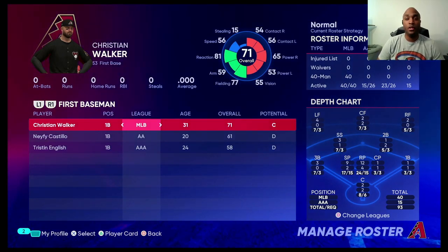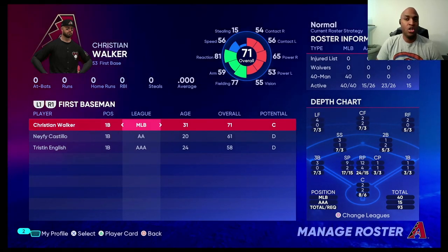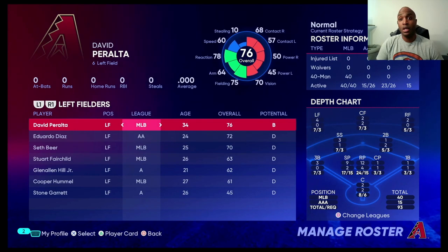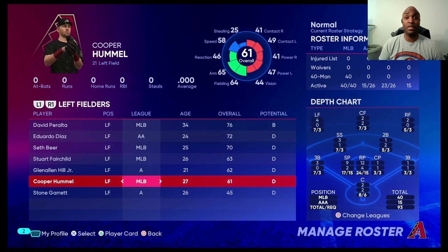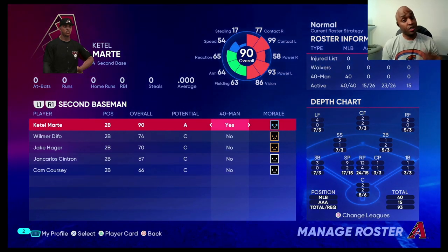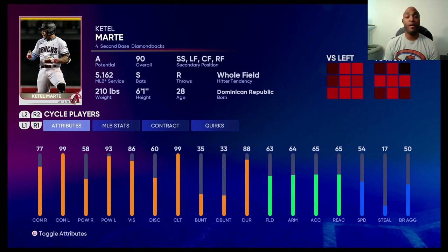First base is one of the premier power positions in all of baseball. This team has just one on the 40-man, but Seth Beer also plays first, and Cooper Hamel plays first and catcher, which is pretty interesting. This D-backs roster has two players who can play catcher — the other being Dalton Varsho, who plays all outfield positions and catcher. So do you really need that second true catcher, or can you get away with letting two guys platoon there and spell Carson Kelly every once in a while?